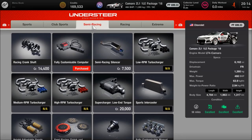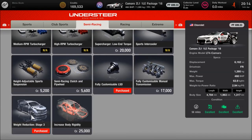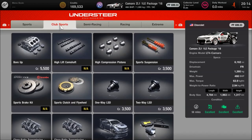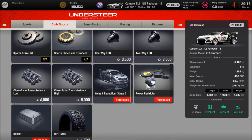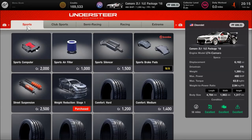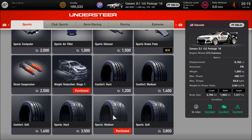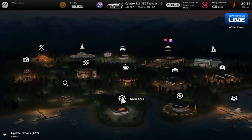Then for the next section, under the semi-racing one, we've got the fully customised computer and of course the fully customisable diff, with the aforementioned weight reduction at level 3. For club sport, we have the power restrictor, which you will need for this, stage 2 of the weight, and ballast as well. And then finally for the sports section, we have the stage 1 weight, and it already has sports medium tyres, which could come in useful for a different event.